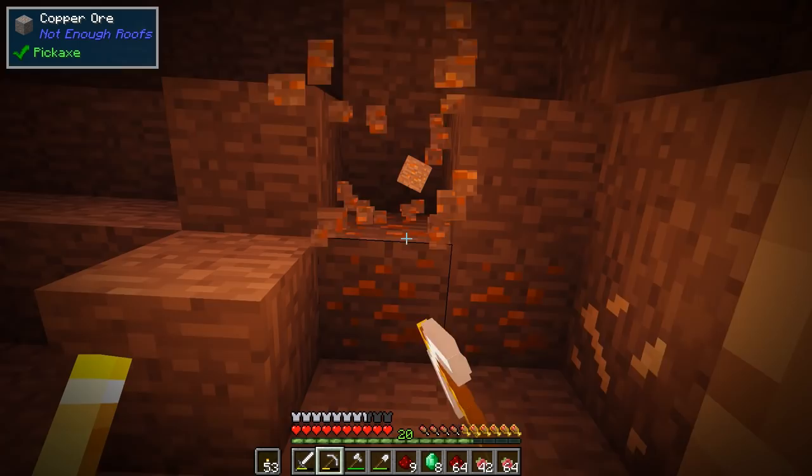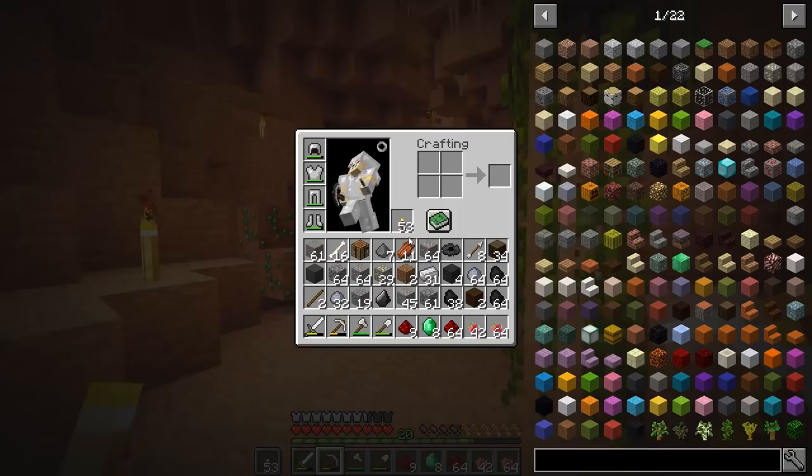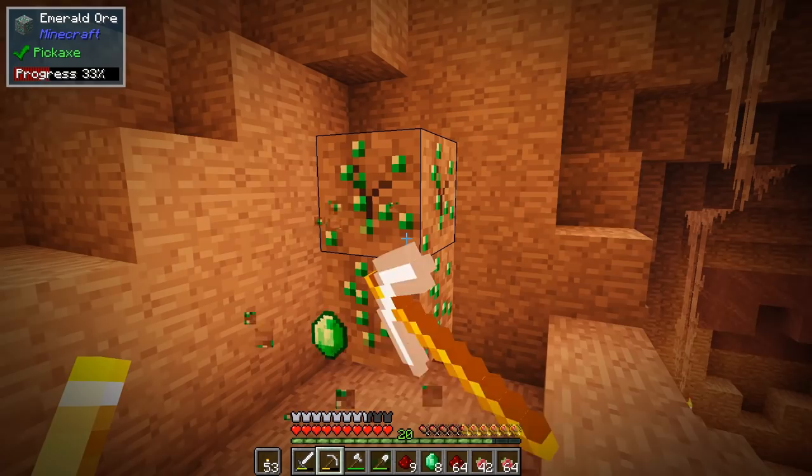Hey guys, Wells here, and welcome back to another episode of Nature's Beauty. I hope you guys are having an awesome day - I'm having a fantastic day. I've been doing a bunch of caving between episodes in that big cave we found last time. I've been exploring it and I've got pretty much a full inventory of stuff. There are actually emeralds in this cave - I found a couple of other veins of them, so we have 11 emeralds now, which is awesome.